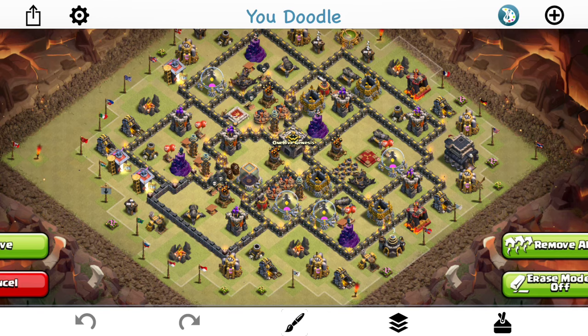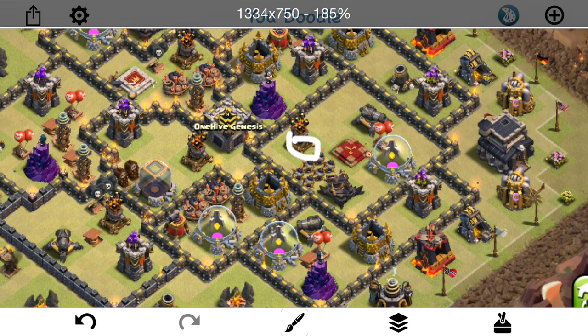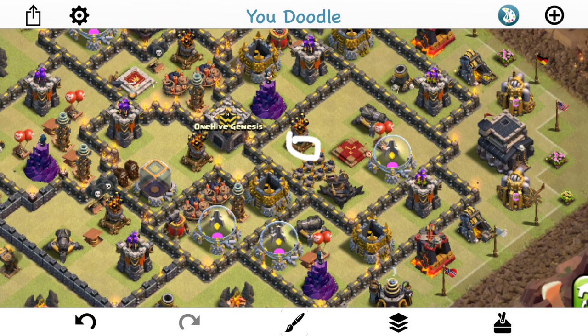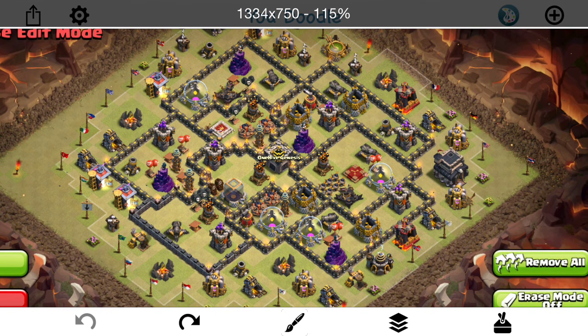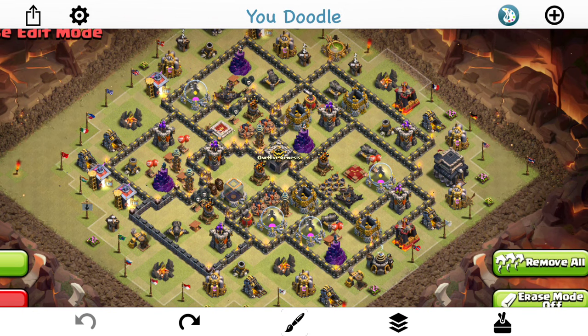Let's start with air defense placement because that's probably the most important thing. On any anti-three-star base, you want your air defenses to be far away from your queen. This one right here is a little suspect because you could technically use three lightnings and probably take out the queen and the air defense. So I wouldn't recommend putting it right next to your queen. You want all four of them at least a little distance from her, just to make it harder to target the queen and air defenses with the same spells.